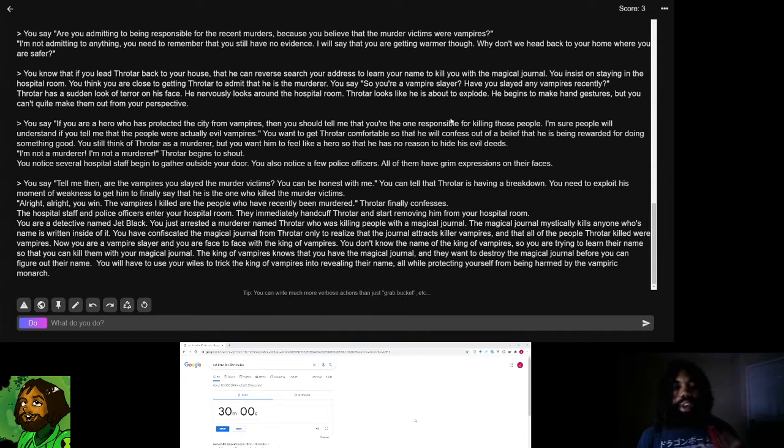You say: 'Tell me then, are the vampires you slayed the murder victims? You can be honest with me.' You can tell that Throtar is having a breakdown. You need to exploit his moment of weakness to get him to finally say he is the one who killed the murder victims. 'All right, all right, you win. The vampires I killed are the people who have recently been murdered,' Throtar finally confesses. The hospital staff and police officers enter your hospital room, immediately handcuff Throtar, and start removing him.